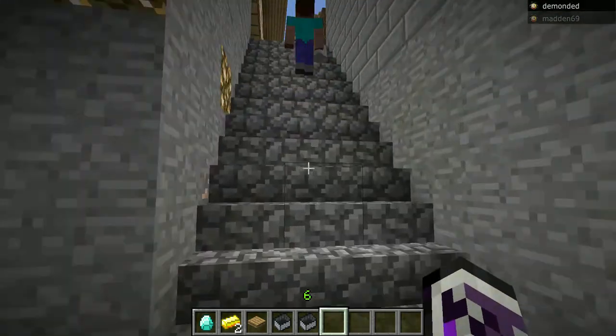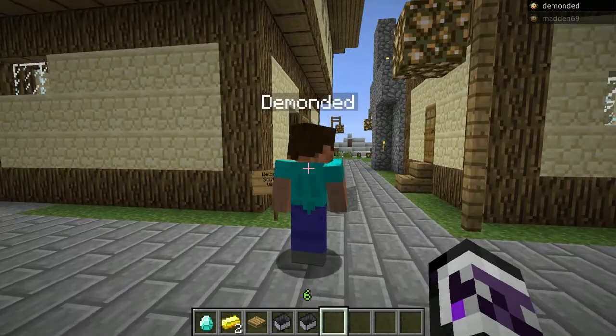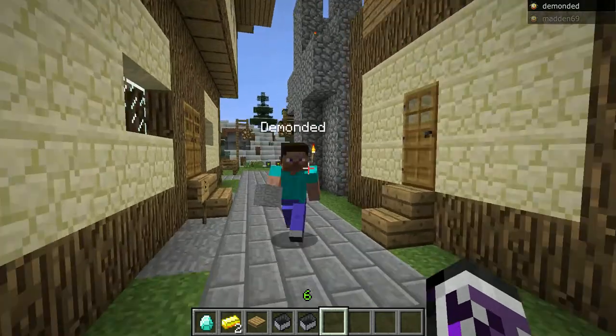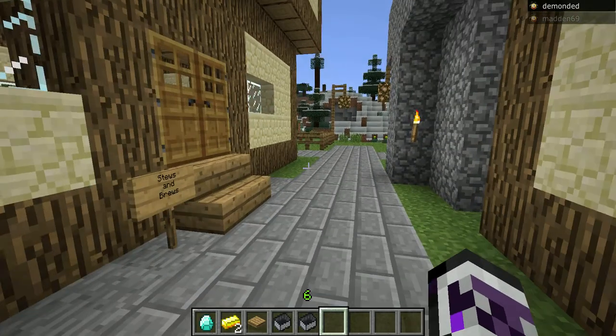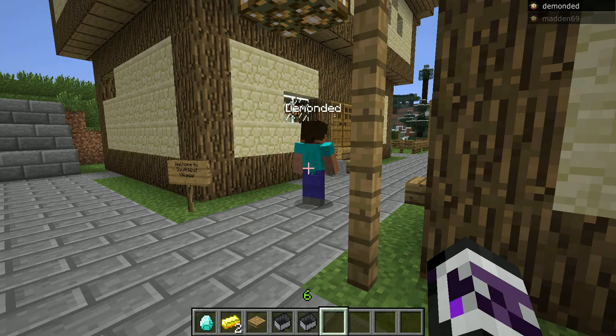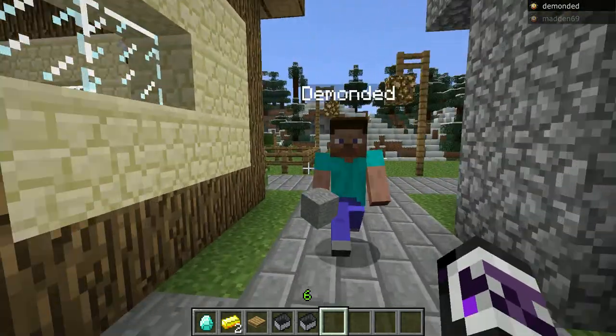Well, as you go up the stairs, you're greeted with a sign saying welcome to Southwind Village. It's really just a little town I was making because Mr. Bean plays on this server regularly. They put forward a good idea about all roads connecting to Rome, so they basically wanted to make multiple towns that would eventually expand into each other to make one giant city. So this is basically the start of the idea.